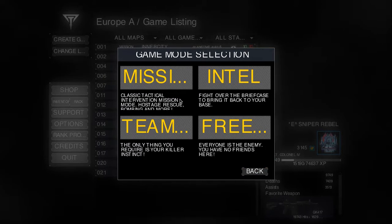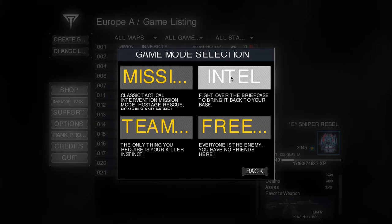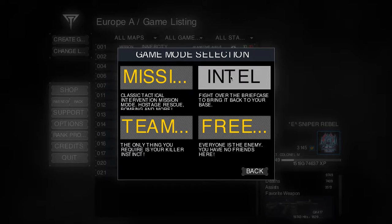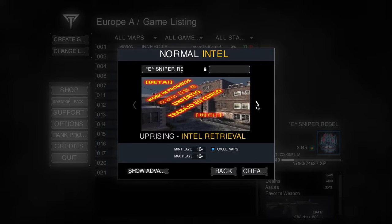Here are the game modes that you can do: Missions, Team Deathmatch, Free For All, and Intel. We're going to start with Intel. There's one map for Intel, and that's Uprising.